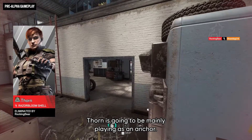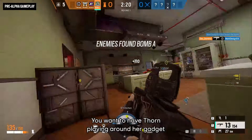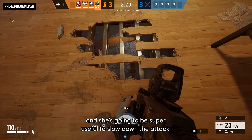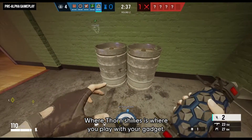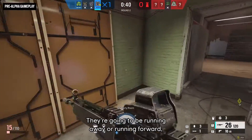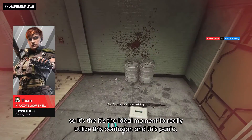Thorn is going to be mainly playing as an anchor. She's very useful close to choke points. You want to have Thorn playing around her gadget because that's where she's the most deadly, and she's going to be super useful to slow down the attack. Where Thorn shines is when you play with your gadget — when they trigger it, they're going to be panicking, running away or running forward, so it's the ideal moment to utilize that confusion.